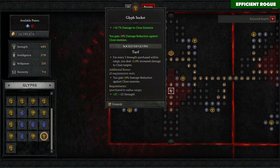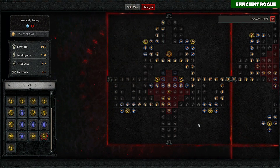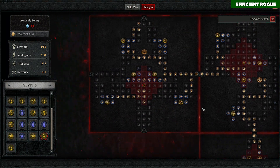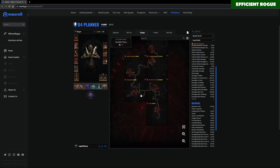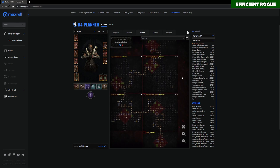The Cheap Shot legendary node gives an additional 25% damage, and I basically take all the rare nodes because they all provide armor, which is very helpful, plus some decent damage. For now I have the Turf glyph here, but I will change that later. This is how I would set up this build for leveling, and I can also provide you with my Maxroll planner. After you reach level 90-95 or level 100, you can start to respec some things.